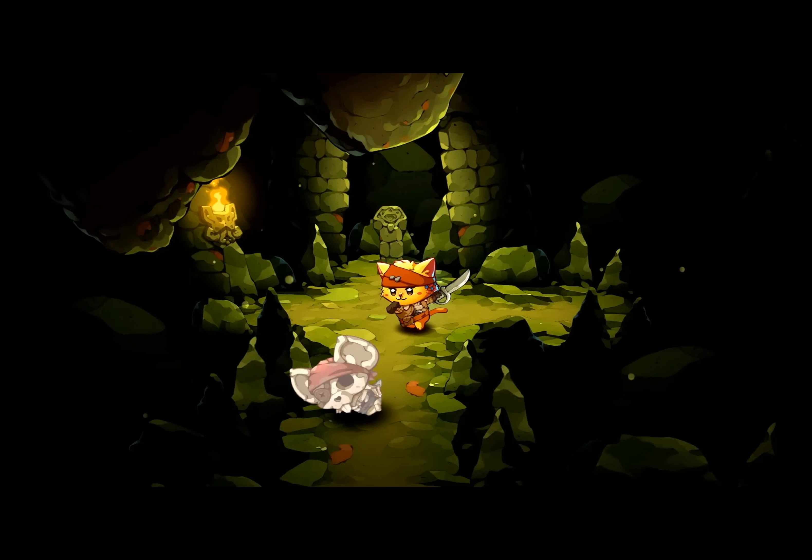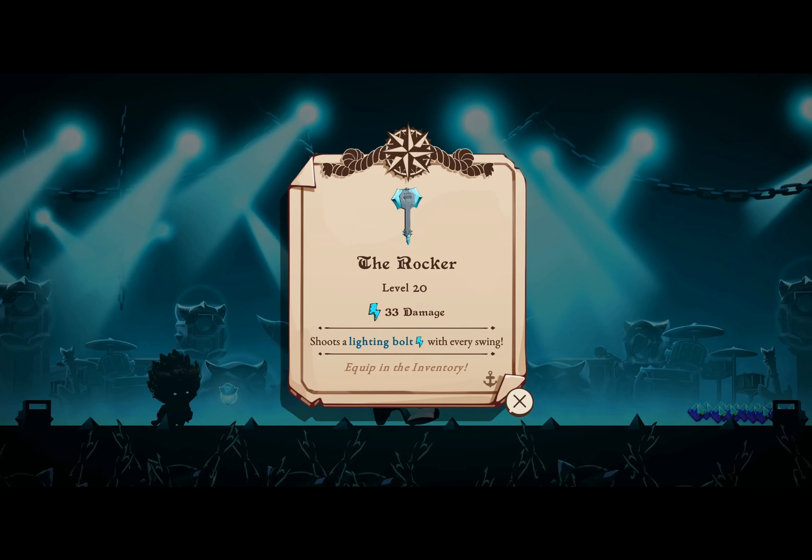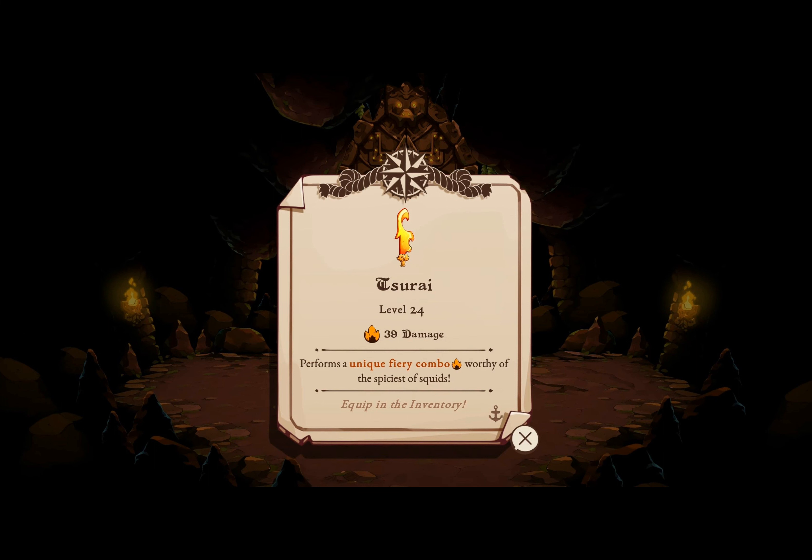Next on our list is the Ice Wand. This unique weapon allows you to launch ice balls at foes, freezing enemies in their tracks. Although spellcasting can achieve similar effects, wielding the Ice Wand provides a bit of strategic thrill. To find it, venture to the Ice Pirate Hideout and best the Ice Mage.